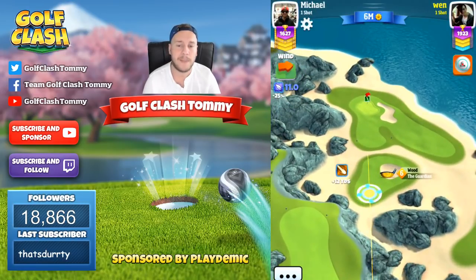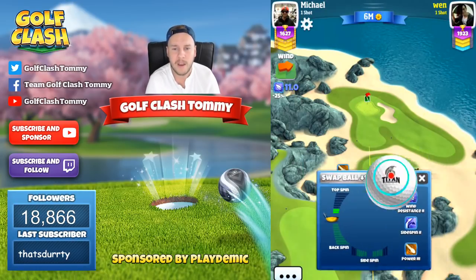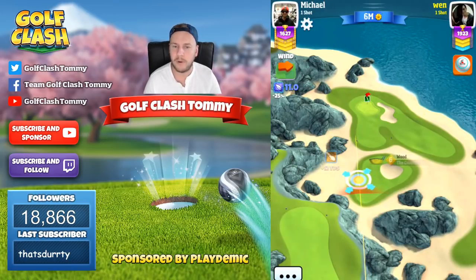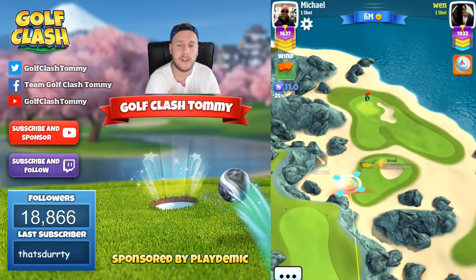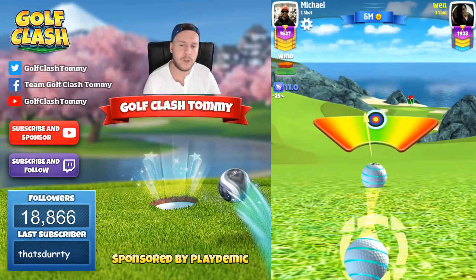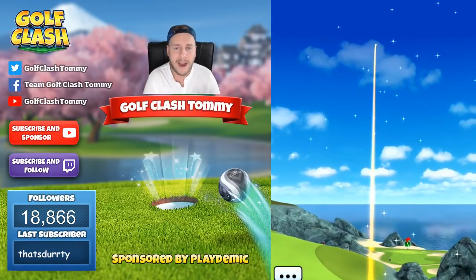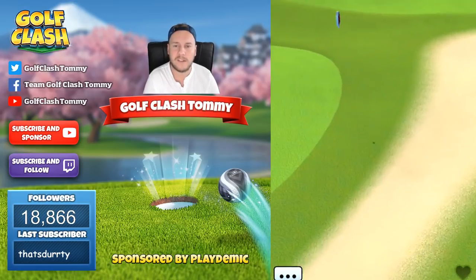No matter what type of wind we have, from that distance we'll have no problem getting it to the green. It's going to be a tough albatross attempt, because from the rough we won't be able to reach. So we need to decide: are we going to risk the roll — because we can't control how the roll goes — or play it safe, lock in the eagle, and just have a harder time making an albatross? I vote for locking in the eagle from this distance.